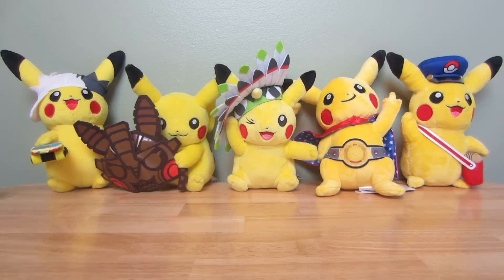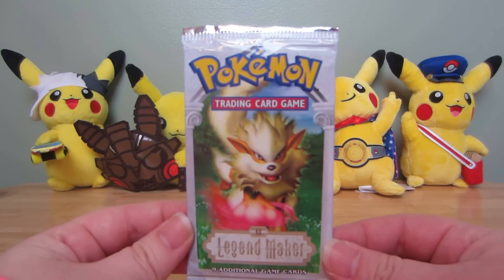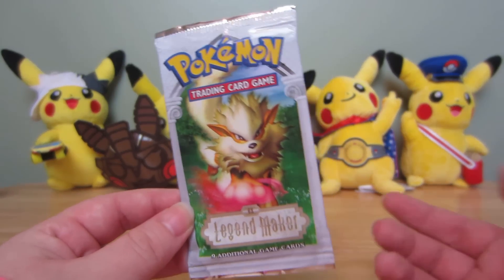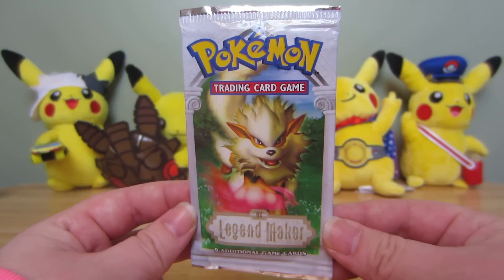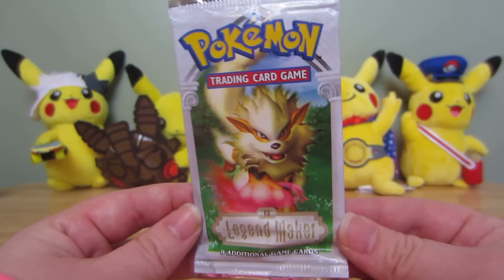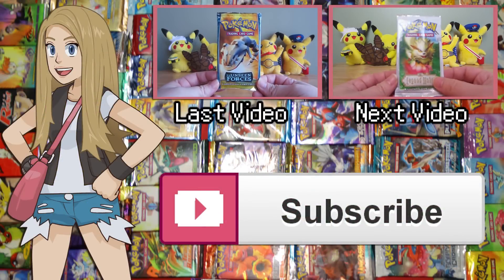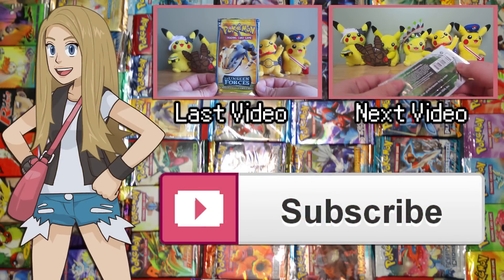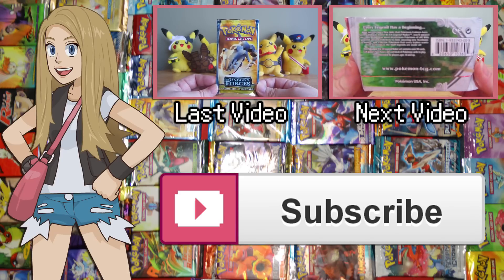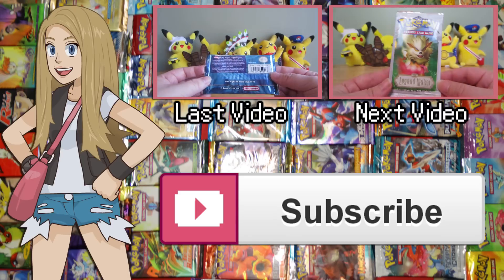But that is it. Thank you guys for watching. Tomorrow we've got Legend Maker. This is another set that I actually got to open a booster box of. I wanted to open some old booster boxes, a set I'd never really opened before, and I got this one and it was a lot of fun. I'm excited to open it again. This is an interesting set because the English sets are printed slightly out of order, so you actually won't see Deltas in this one, but then they come back. We'll be opening EX Legend Maker tomorrow.